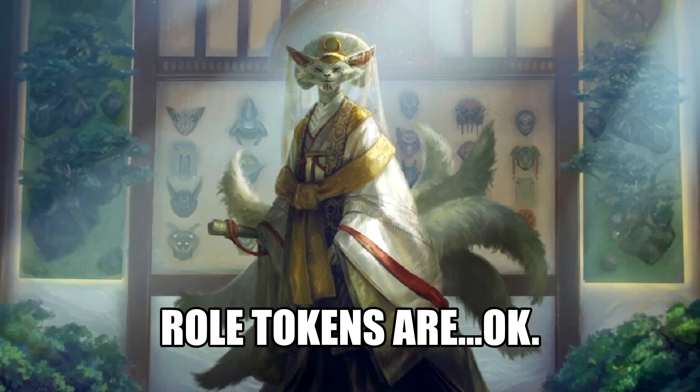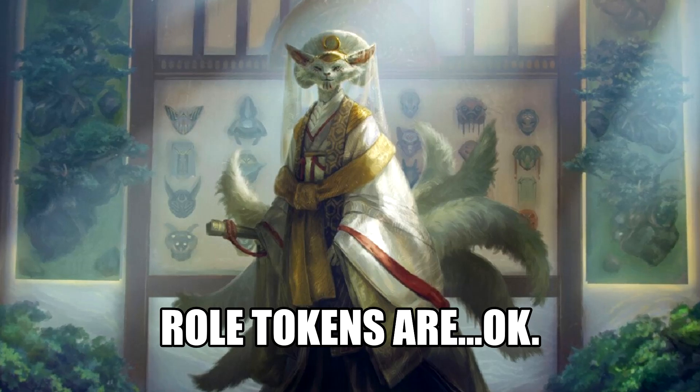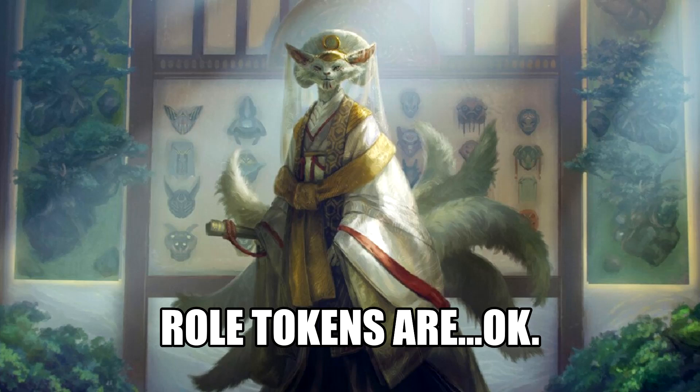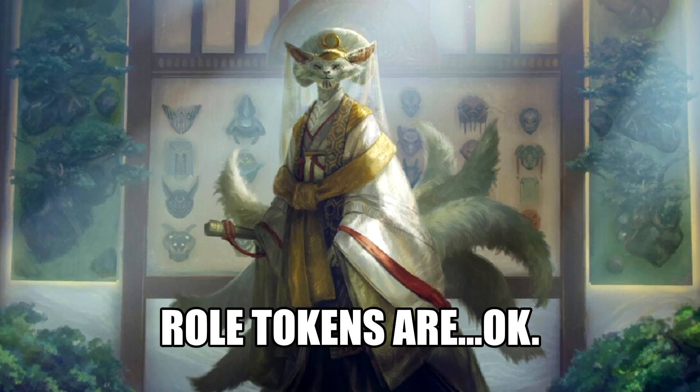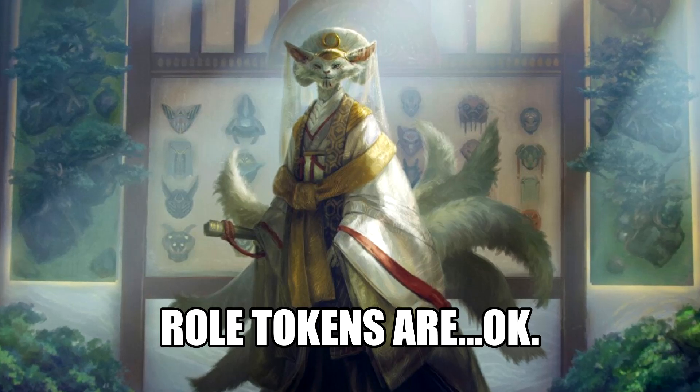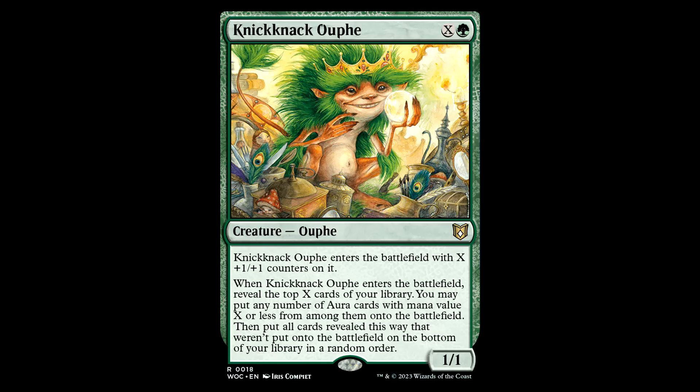All the rolls give +1/+1. The sorcerer roll lets you scry one on attack. Monster roll gives trample, which is nice. The royal roll gives ward one. In concert with the commander, this provides both evasion and protection, but only one at a time. Your creature's only going to have one roll token at a time — if you have one already attached, you throw it in the graveyard if you make another one. The virtuous roll is a pretty decent pump. The commander sorely needs evasion and trample because he's going to get big, and it's also going to eat removal, so you may want to beef up the auras in the box with protection auras.